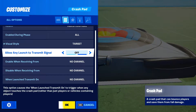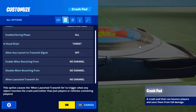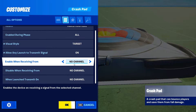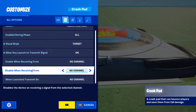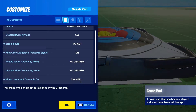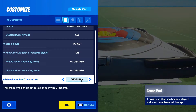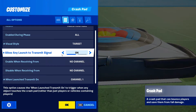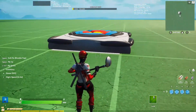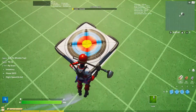The next setting is 'allow any launch to transmit a signal.' That means when someone jumps on the crash pad it will transmit on a set channel to anywhere you want. We're gonna turn that on and enable it. Down below is 'enable when receiving' — which is how the crash pad enables and disables. At the bottom is 'when launched, transmit on' — you can pick any channel. I'll do channel one just to show you. It won't work unless you have the transmit setting enabled.